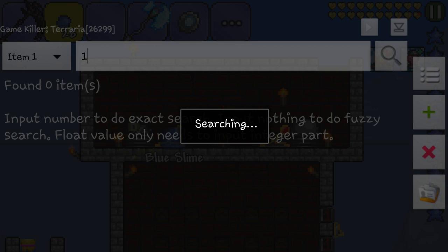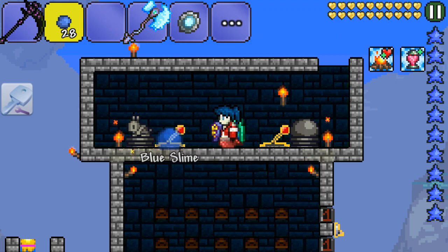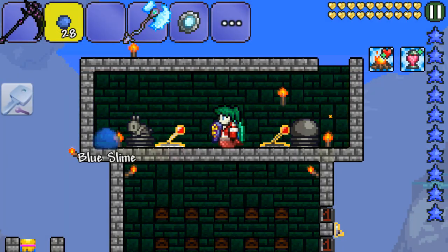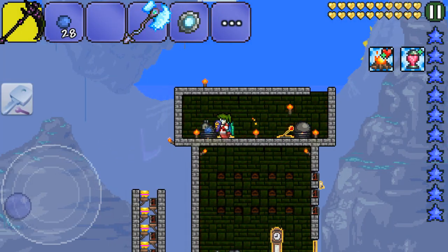You want to go to auto identify, and once that is done, get out of GameKiller and kill the blue slime. Check again if there are any mobs.